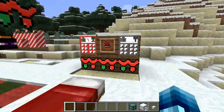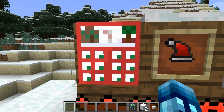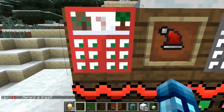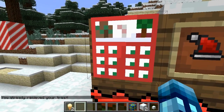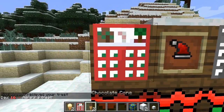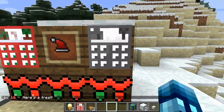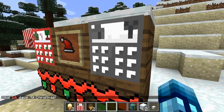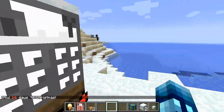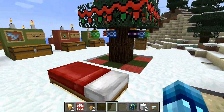Last but not least, the calendars. The advent calendar: every time you right-click it each in-game day, you get a new treat. I right-clicked it and got two vanilla cones. If you right-click it again, it says you've already received your treat for the day. The regular countdown calendar just tells you how many days until Christmas — it says 16 days, and that matches real life since there really is only 16 days left when I'm recording this.